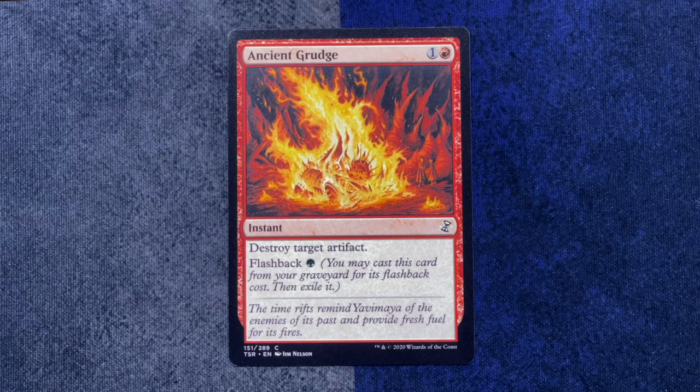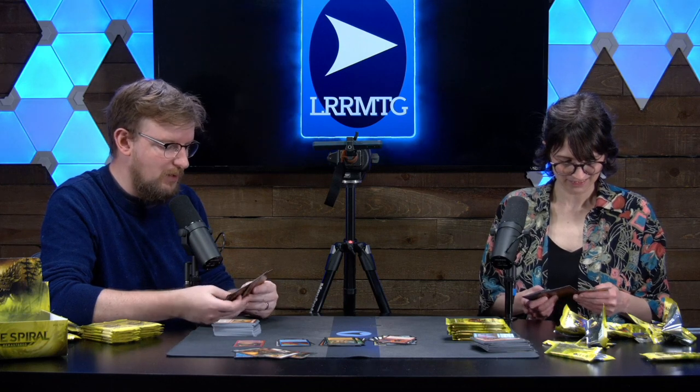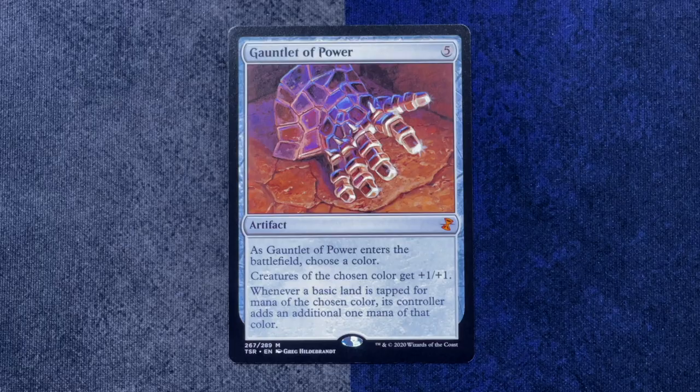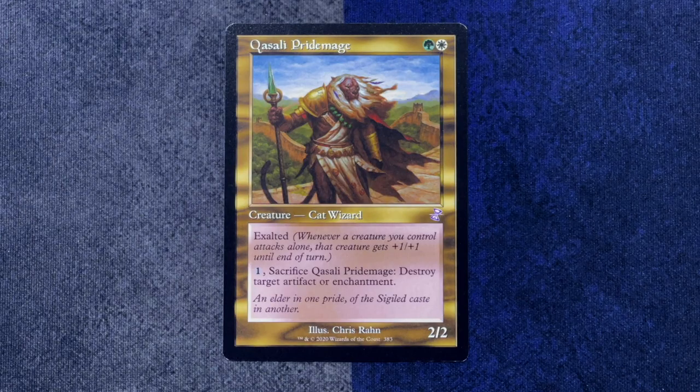Hey, Riftbolt. They reprinted Ancient Grudge. Our rare is Gauntlet of Power — that looks sick. As it enters the battlefield, choose a color. Creatures of the chosen color get plus one, plus one. Whenever a basic land is tapped for mana of that color, its controller adds an additional mana of that color. So it's just very strong. If you need to get rid of it, may I suggest the throwback — Qasali Pridemage. This is going into my commander deck.